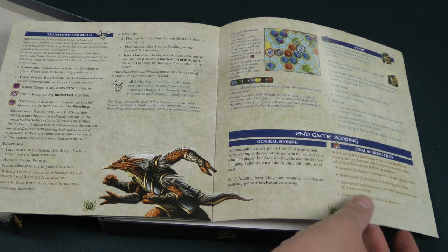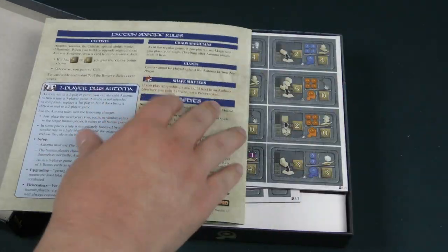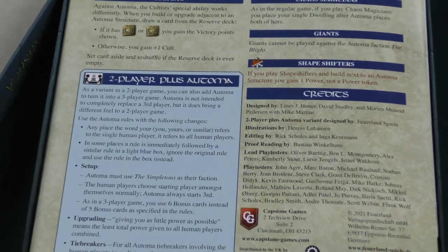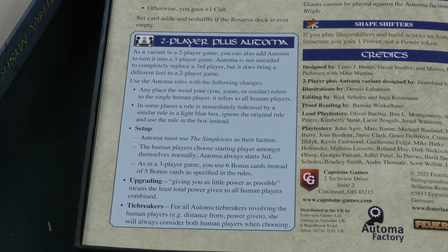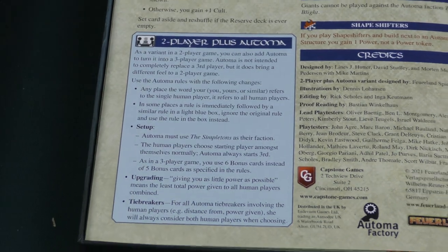This is not a short rulebook per se — it doesn't look terribly complex, but it looks like there are probably some decision trees and a lot of explanation needed given Terra Mystica being a very involved game. There's end game scoring, and then in the back there's the two-player rules section. It looks like once you know what's going on, you can just add it into a two-player game with very little change.